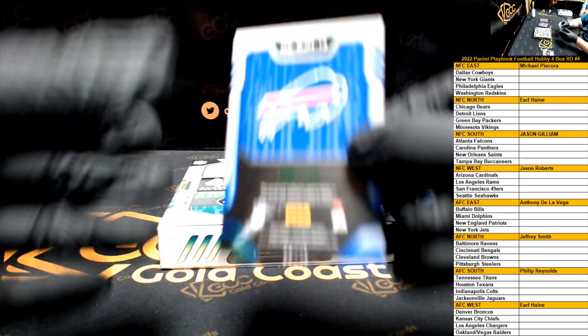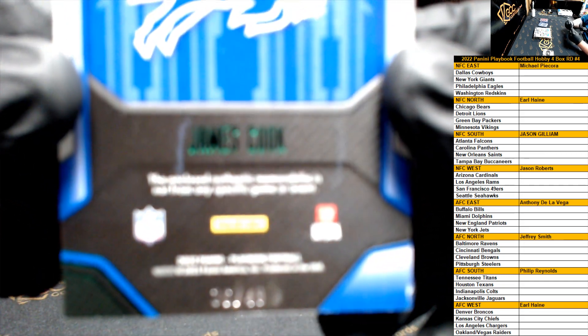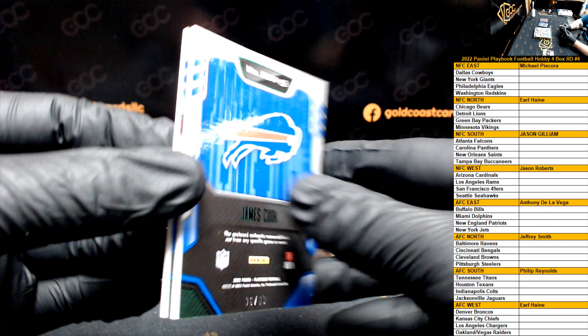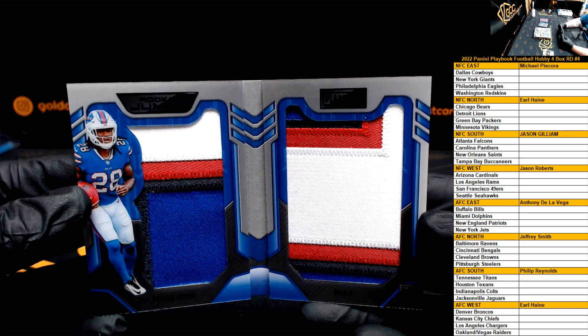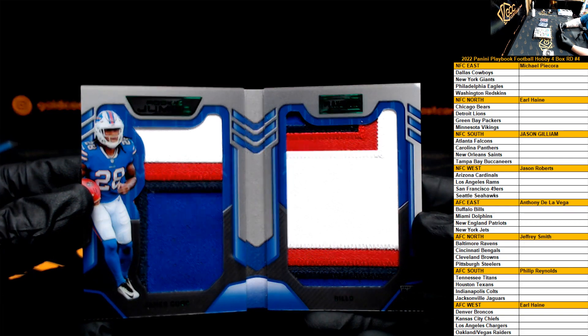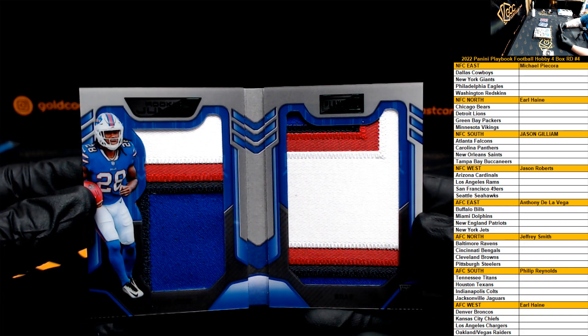Last up for the Buffalo Bills and the AFC East, we got a James Cook numbered to 49 — 36 of 49. James Cook — there's the colored patch! AFC East going out to Anthony. Nice four-color patch both ways, rookie jumbo — very nice, James Cook.